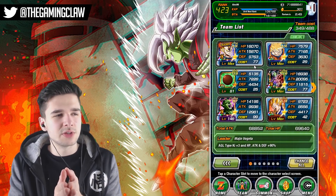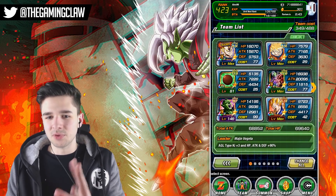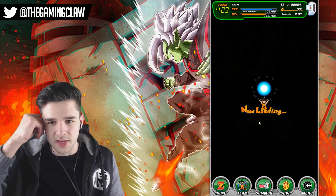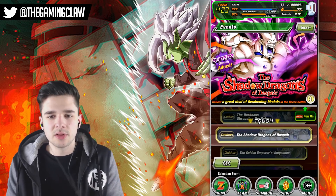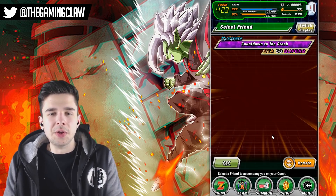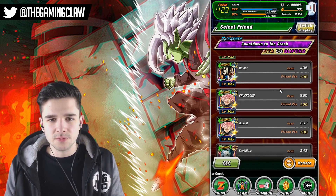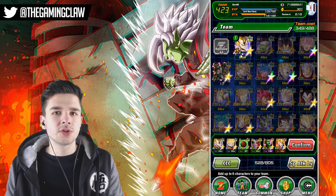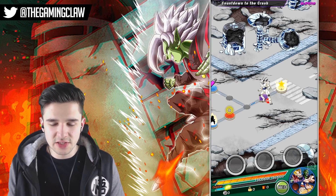I looked at the global version — he has the lowest stats when it comes to a base SSR. Don't take my word for it, but I'm pretty certain that is the global version, and it kind of makes sense since we are on the global version of the game. The reason for the majority of the team is they are basically there just to tank the hits, because I want to take as little damage as possible and reduce the amount of units I showcase in one team. Technically I am also showcasing Super Saiyan 2 Majin Vegeta.